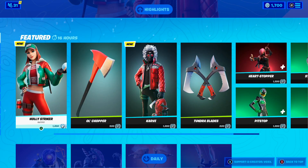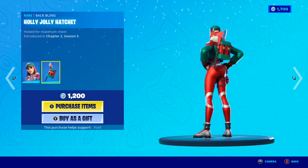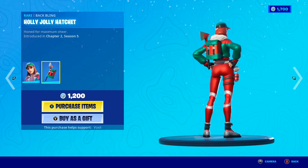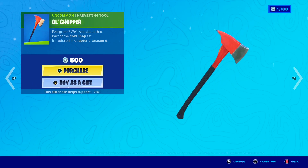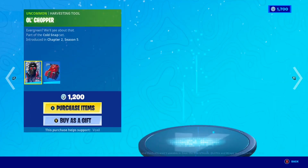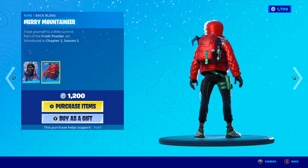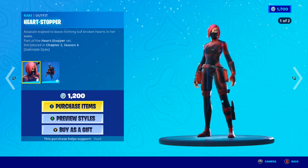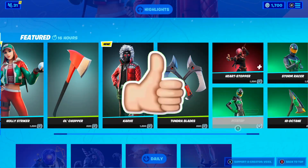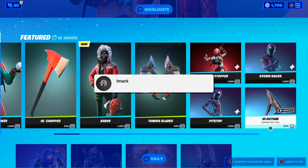Moving on to the last section of the shop — the brand new Holy Striker Skin is here with the Holy Jolly Hatchet Backbling, which is a pretty cool backbling. We also have the Old Chopper Pickaxe, which is a brand new pickaxe in today's shop, along with the brand new Carve Skin and the Merry Mountaineer Backbling. The Tundra Blade Pickaxe is also awesome in the shop, along with the Heartstopper Skin, the Pitstop Skin, the Stormracer Skin, and the High Octane Backbling.